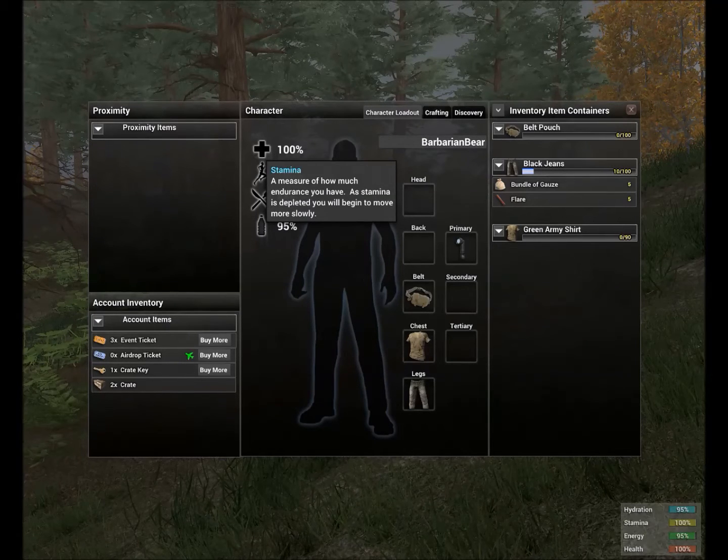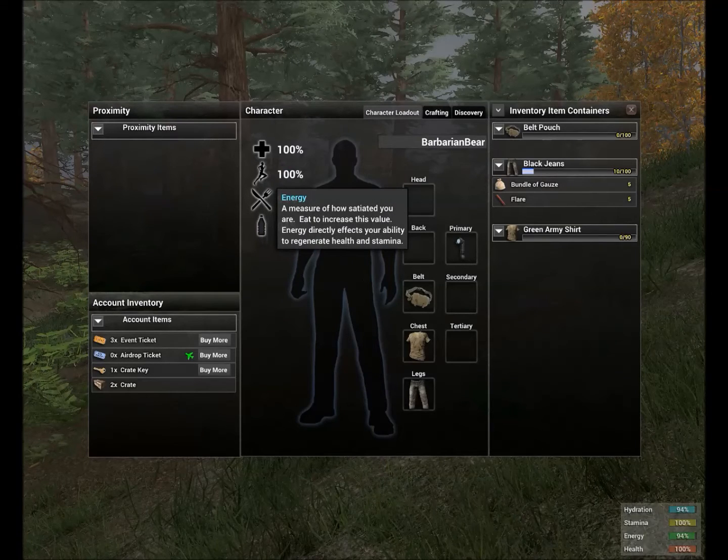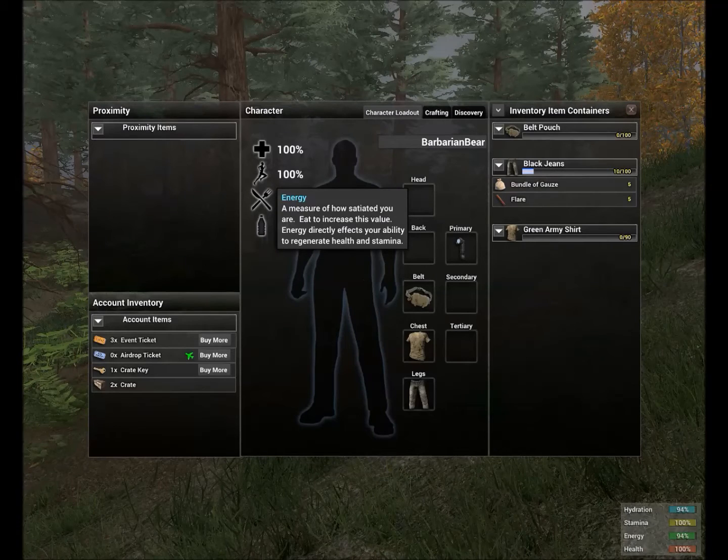Basically anytime you exert yourself in the game — whether it be swinging a stick, swinging an axe, shooting a bow, running, or punching — you're going to deplete your stamina, and it can slow you down. Running is very important because it's good to escape certain situations. Next would be your energy, or basically your food — a measure of how satiated you are; eat to increase this value.